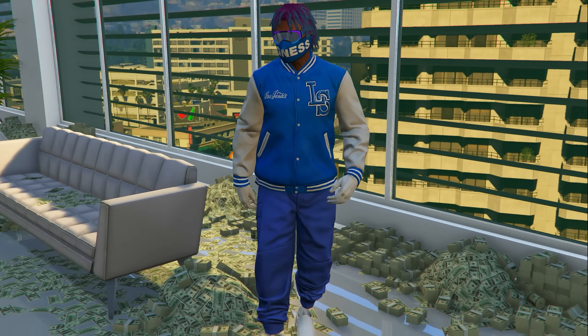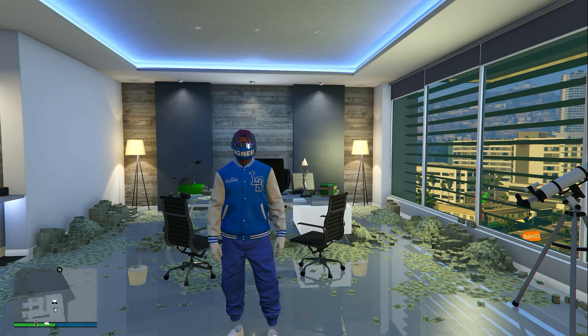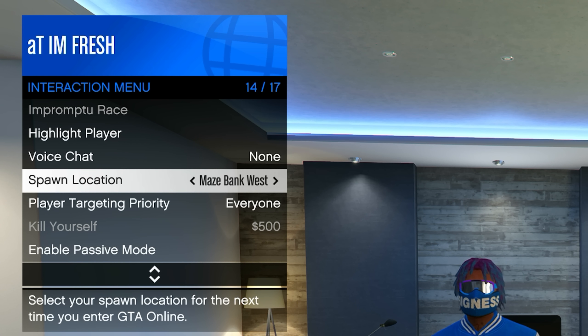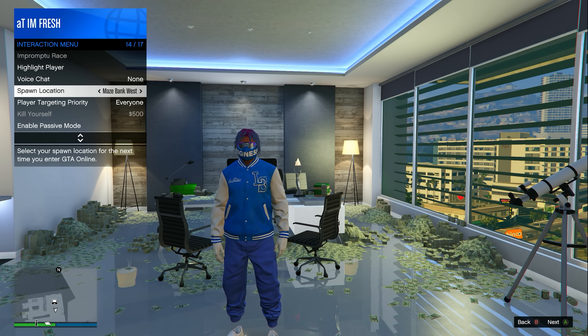That way, if you wanted to do it, you can do it as well. This is a personal tip that I recommend you do, but you can do it differently if you want. I like to set my spawn location to my CEO office. The reason for this is because doing this makes you spawn there instantly when you join a new session, which you'll see later on in the video why this is important.